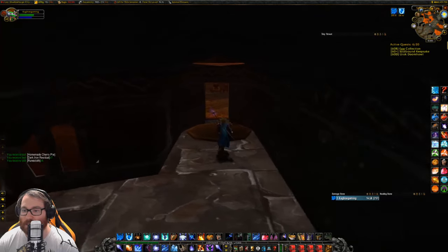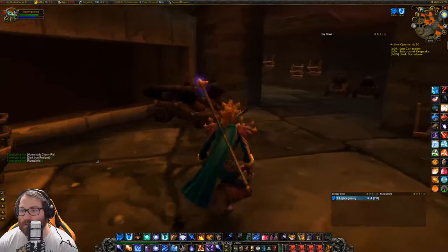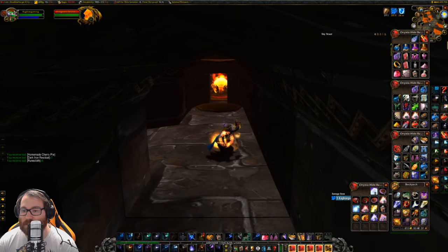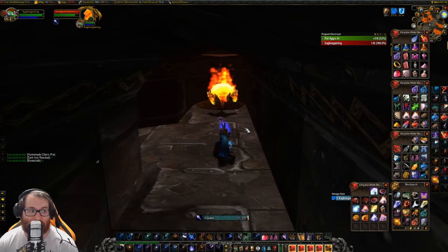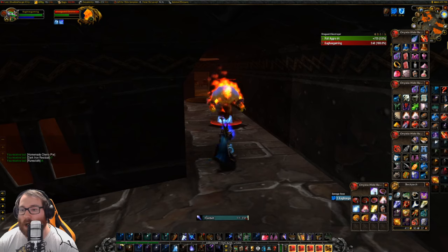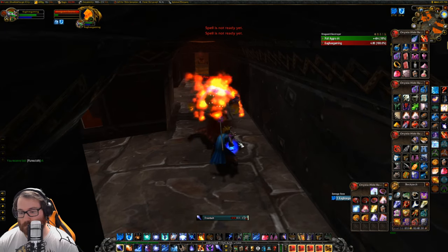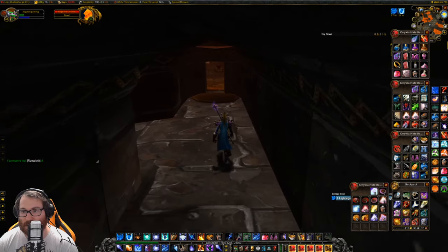Blink is really nice because it does let you skip some stuff — that's our one tool as a mage. This is the part you do not want to linger at because these mobs are level 55 and will pull you very quickly. Shadow priests can mind control a lot of these mobs too. I'm going to go ahead and kill this guy because he can be a pain later on when getting out. You just have to walk through here and then the shop area is pretty straightforward.